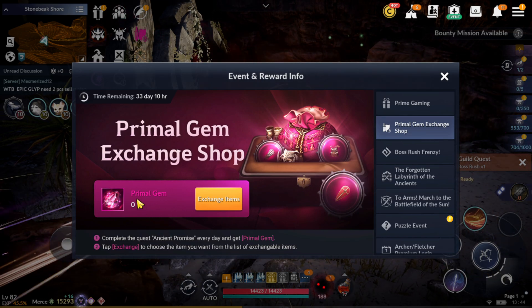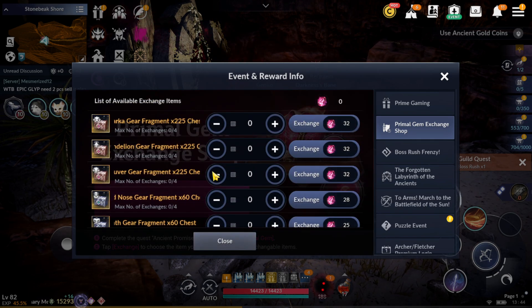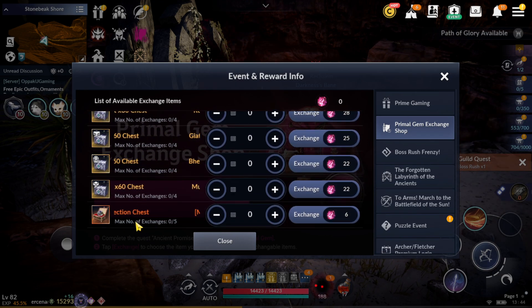In this video, I'm gonna talk about how to get primo gems and where is the Ancient Promise quest. We can use primo gems to exchange a wallboard figment and orange accessory.